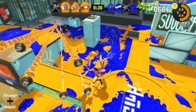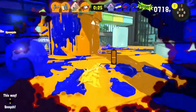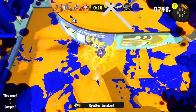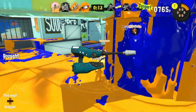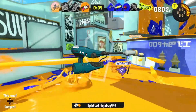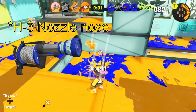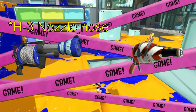The weapons the .52 Gal is weak against are longer-range weapons like Hydra Splatling or E-Liter especially — they hit just as hard as the .52 but have way more range. Another weapon to avoid is the Jet Squelcher, which just tears people to shreds with ease. Two rarer weapons to also avoid are the L3, Nozzle Nose, and the Squeezer — you very rarely see them, but in the right hands they can make you practically useless.